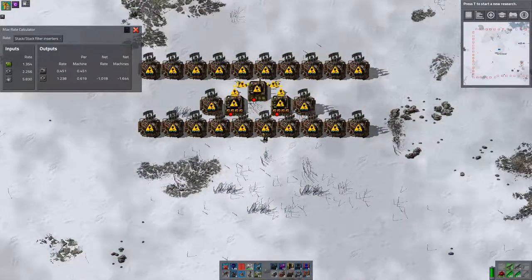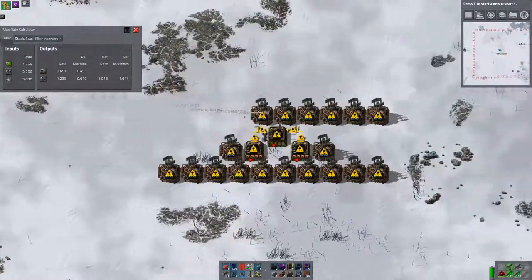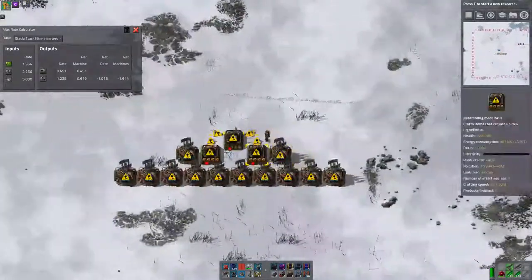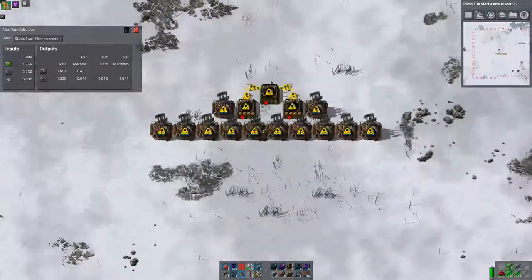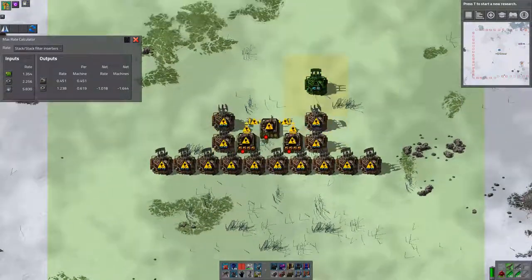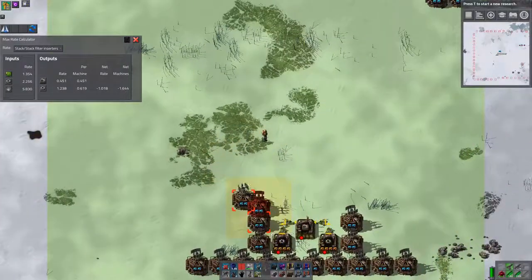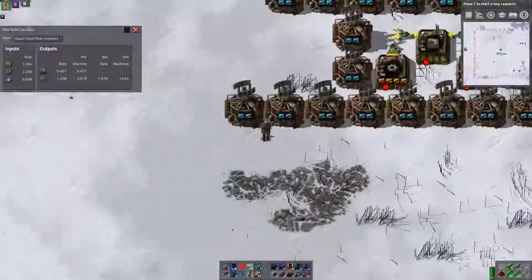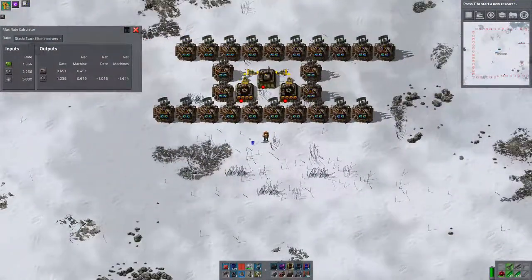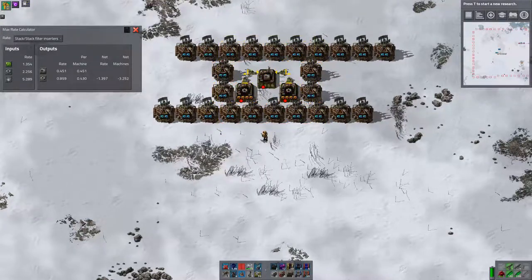Basically you need 4-gear builds to keep your assembly running. Now if we stick in those, we've dropped it down from 2 to 1.6. So here the gears are running at 10 beacons, and the assembly is running at that.